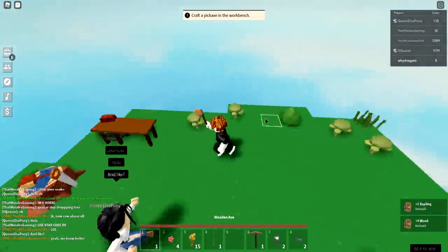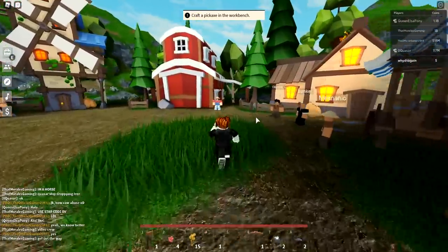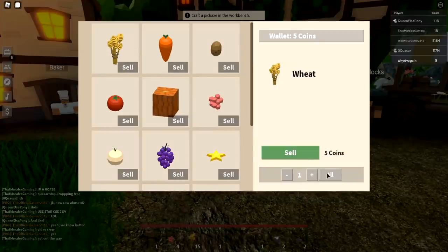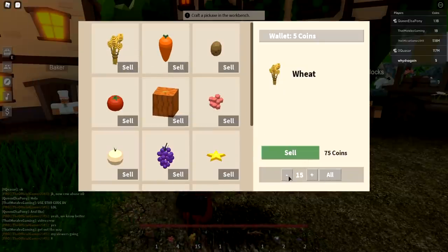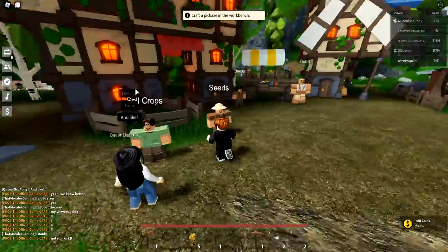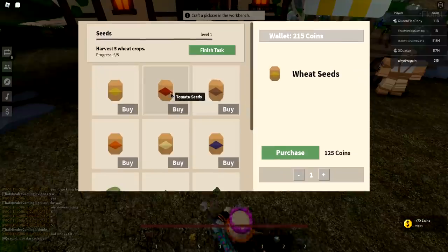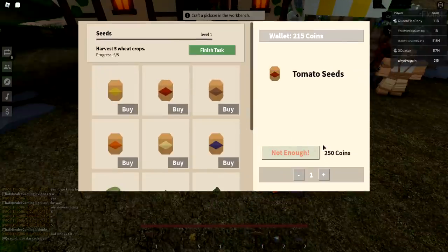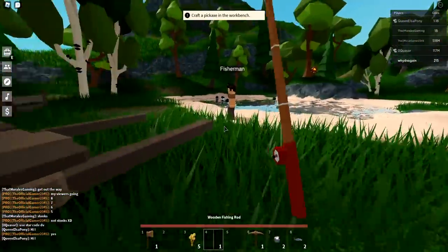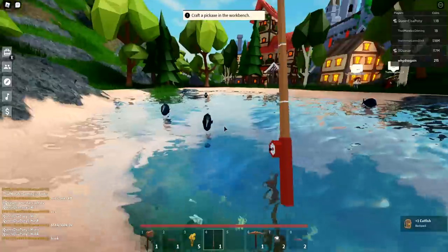Let's go sell this wood. We need to make a campfire as well. I have 15 wood so I'll sell 10 of it. We need to make some bread. We sold the wood - 72 coins. Now we need to go buy a tomato seed, which costs 250 coins. We're at 215 coins, so I'm going to go fish a little bit more.